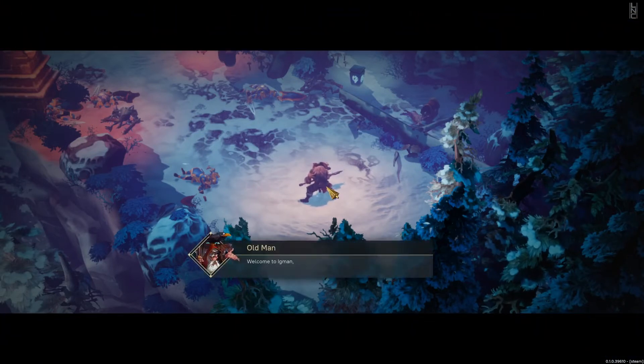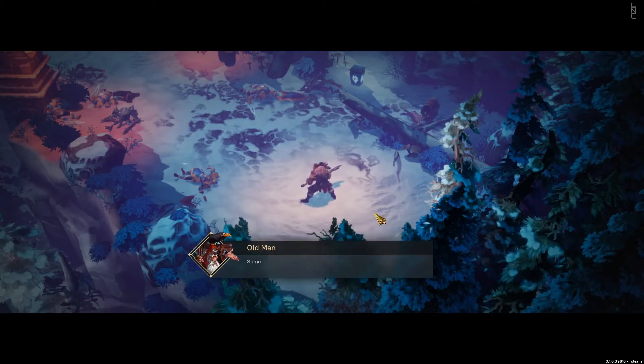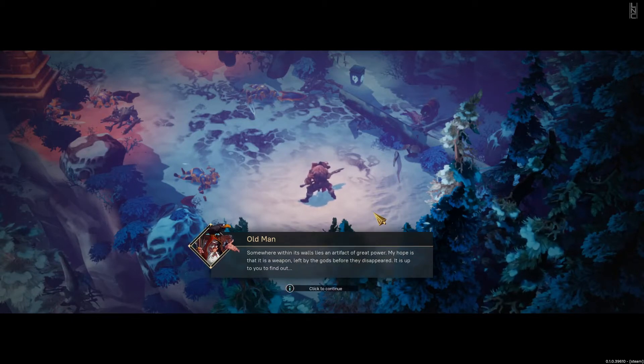So far so good. Welcome to Igman, the greatest of mountains, a living barrier against the demons of the shroud. The crucial Igman stronghold is being overrun by demons as we speak. If it falls, we all fall with it. Somewhere within its walls lies an artifact of great power - my hope is that it is a weapon left by the gods before they disappeared. It is up to you to find out.